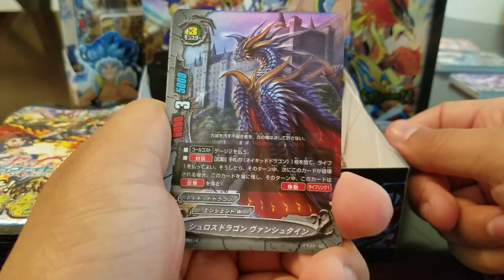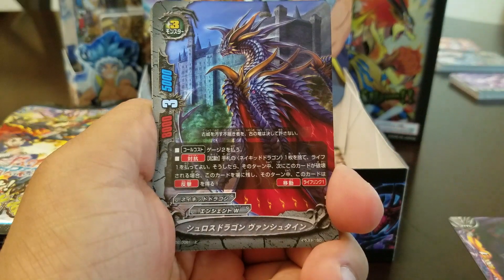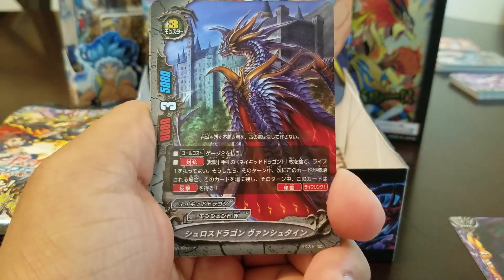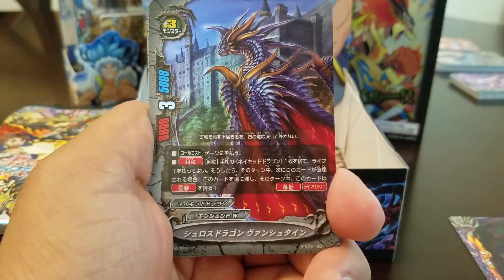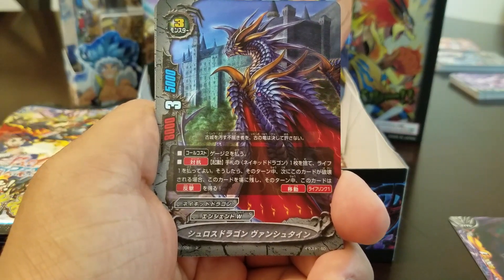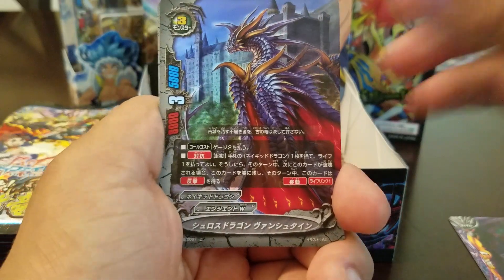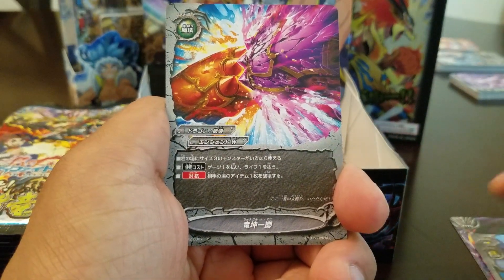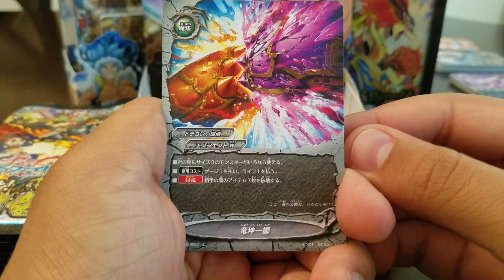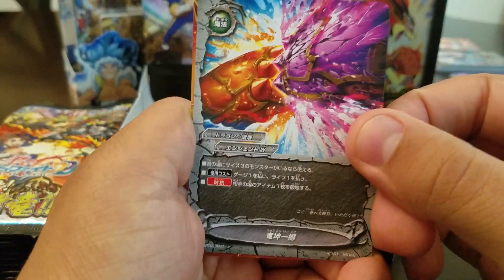A new Wild Dragon — and he's parallel too! Cool. Buddy monster. Pay two gauge. You can discard a Wild Dragon from your hand and pay one life. For this turn, the next time this card would be destroyed, it's not. And it gets counterattack. It also has move and only lifelink one, which is really cool. If you have a size three monster, you can use this: pay a gauge and a life and destroy an opponent's item.